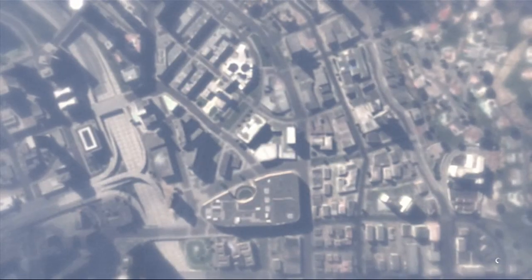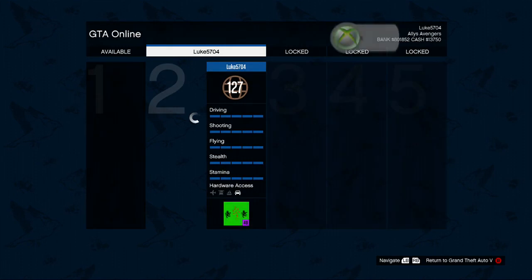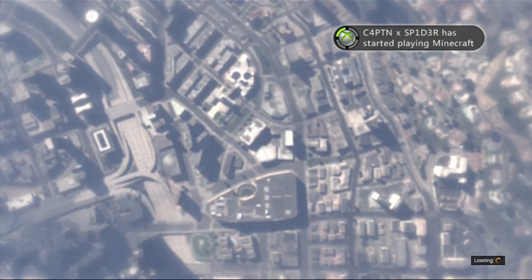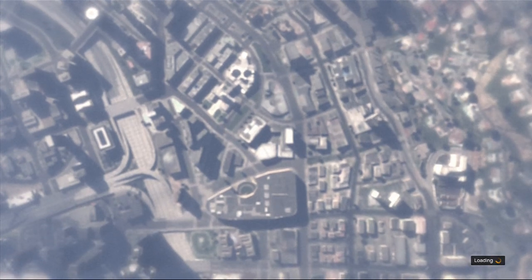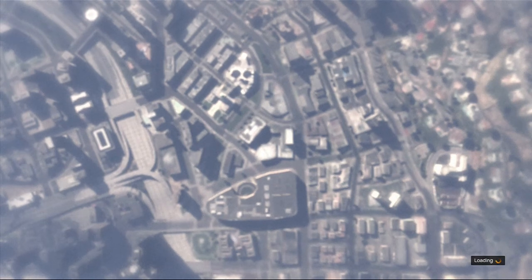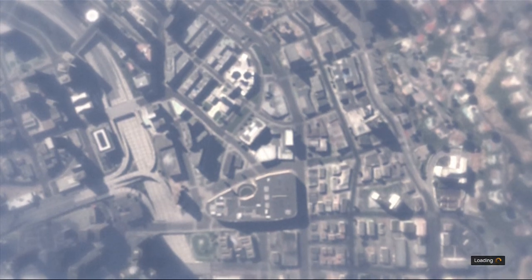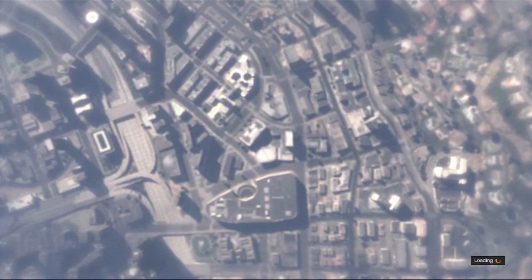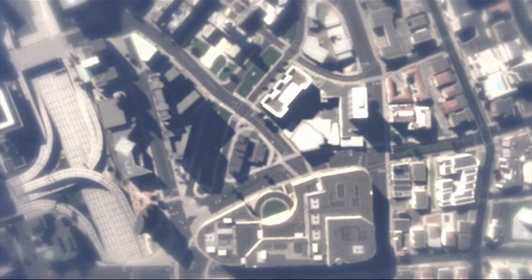As soon as the vehicle is sold, go to Online and go down to Swap Character — do that as fast as possible, because if you do it too slowly the glitch will not work. Once you swap character, reselect your character and you will notice that the money has been added to your bank account.